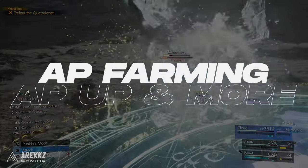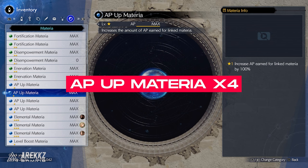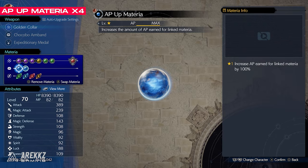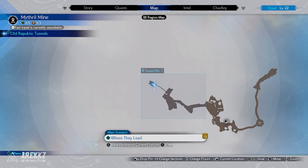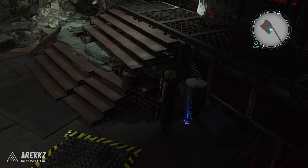Next let's talk about AP because this is where the real grind begins, and luckily we have some ways to dramatically improve how fast you can do this. First up is the AP up materia and you can get 4 of these — they will double the linked materia's AP, making it effectively 2 times faster to level things up, which is very nice especially for those purple and blue materia that need lots of levelling up. You get one in the early game after the grasslands in the Mithril Mine in the tunnel number 1 area within the Old Republic tunnels, so you can get this very early, or go back in chapter select if you missed it.